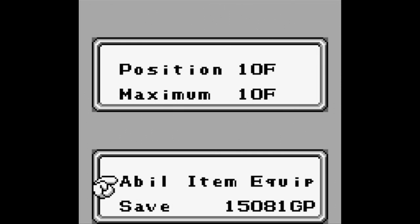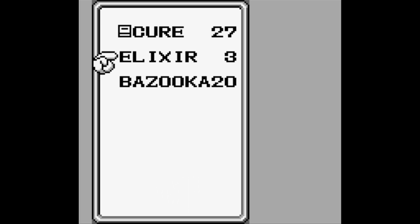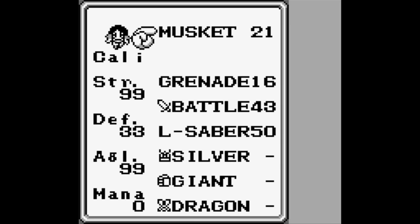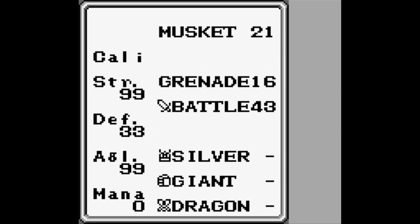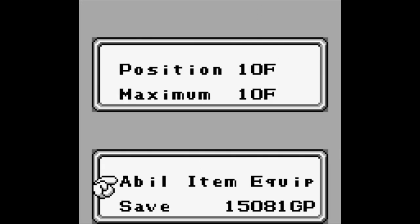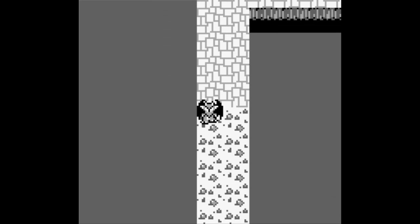Hello everyone and welcome back to Let's Play Final Fantasy Legend. In the last part we got to the sky world, did some stuff, and got betrayed by someone we were trying to rescue. Since then I've gotten Calista's agility maxed out and did some grinding - now I have more money and bought some more things.